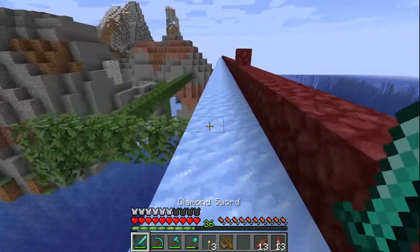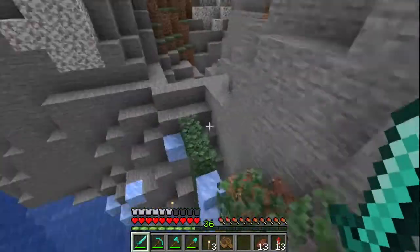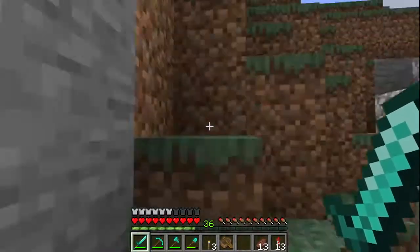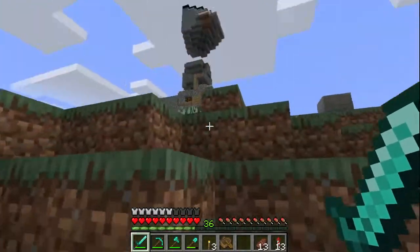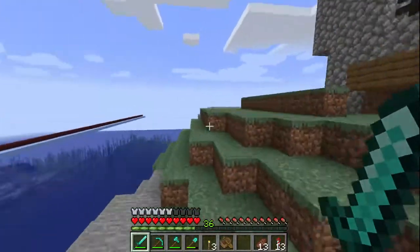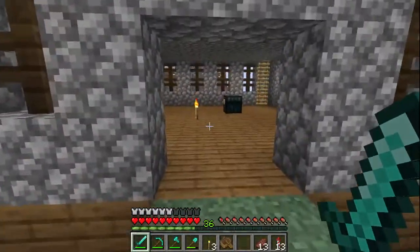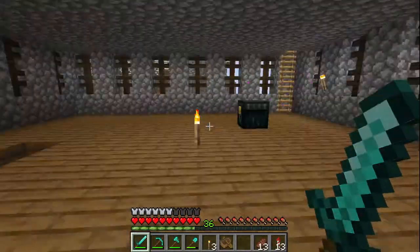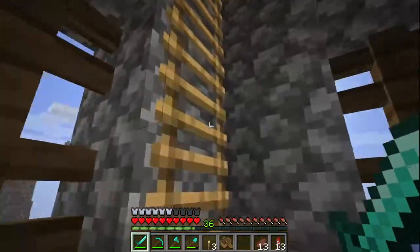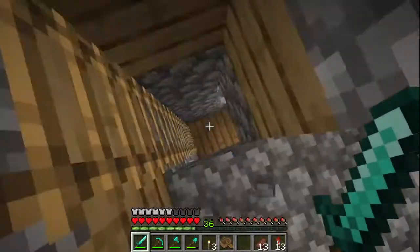I'm going to walk over here. I don't know whose base this is — somebody's. I don't know if they like me coming over here, but I'm walking over here anyway. This is probably honestly the closest person to my base — probably my neighbor. Oh, that's a sneaky little area.